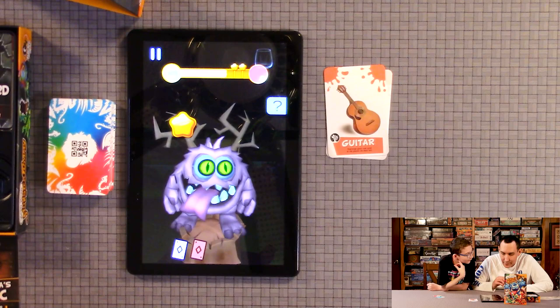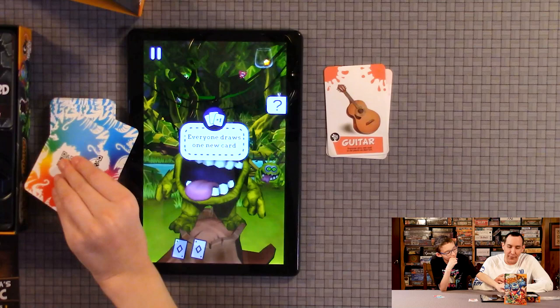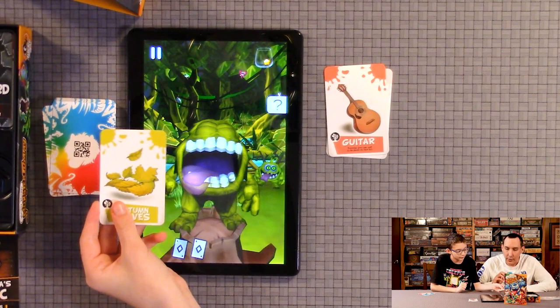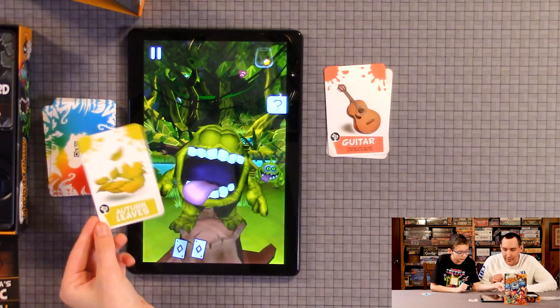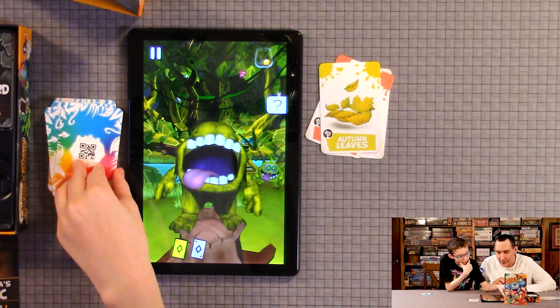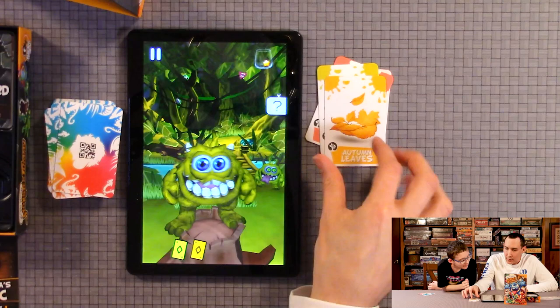Everyone draws one card — it'll tell you if a specific player draws a card or if everyone does. The camera needs to be right in the center. Wait — let's see if it tells you anything. Oh wait, he's not a forest character. That's not very close to the color.